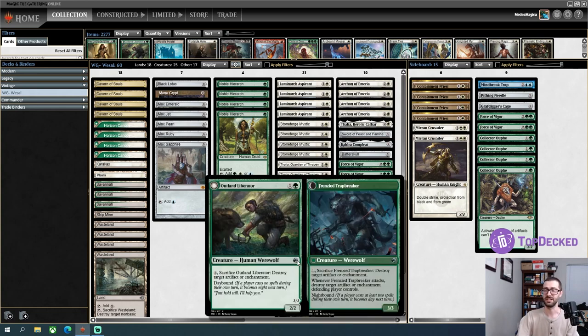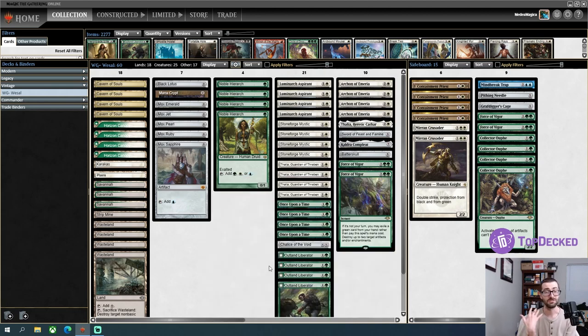The deck is built around cards like Outland Liberator that are just very good within the context of vintage. This is kind of a Ghazali Pride Mage on the front side, but on the back side, whenever it attacks, destroy target artifact or enchantment defending player controls. What is the vintage format absolutely full of? Artifacts. Even most decks that aren't really playing artifacts like Workshops still have things like a bunch of moxen, so having a recurring way to destroy artifacts is super good.